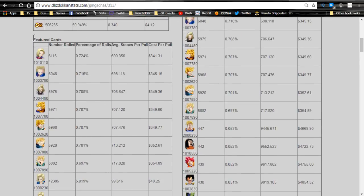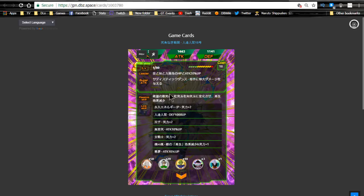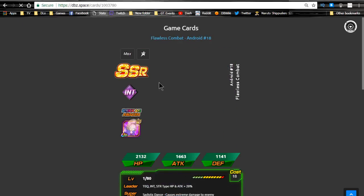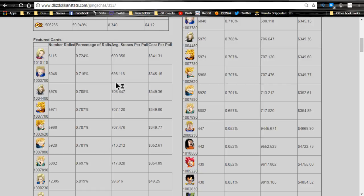On the banner you have the Valentine's Day Android 18, and then the intelligence SSR variant of her. She's decent — she's an orb changer, changes rainbow to intelligence key orbs, and she has weakened regeneration so she is the Cell killer. She's really cool for orb manipulation and will be really good if you have LR Gohan, so you might want to consider grabbing her.